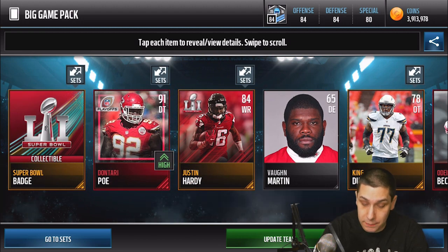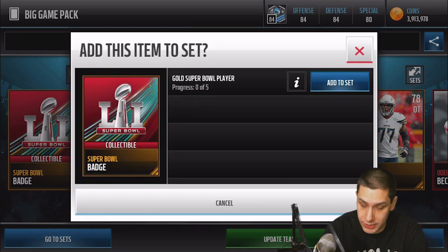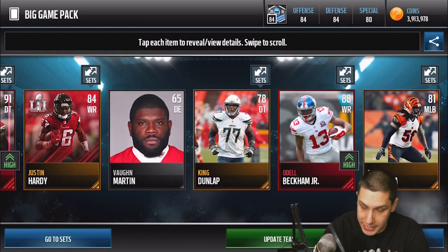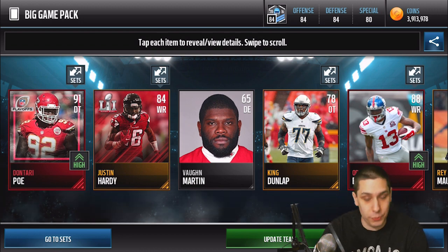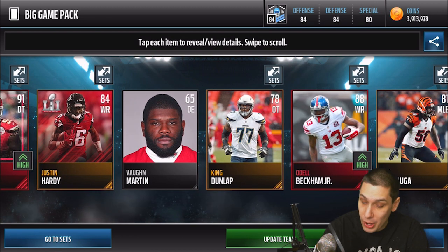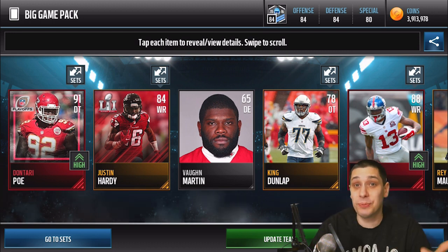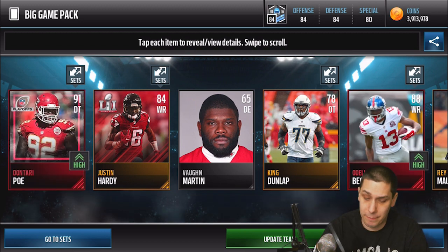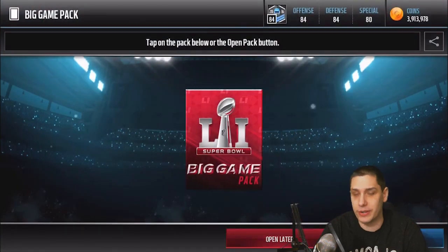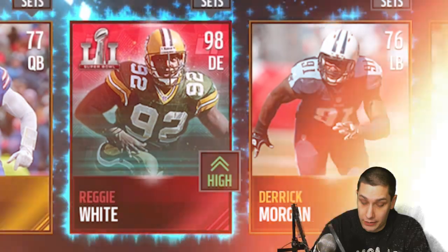Reveal all — we get a Dontari Poe playoff player 91 overall. We get another one of those Super Bowl collectibles. It looks like we have another red paint here — we get an Odell Beckham Jr. Not a bad pack: we get the Super Bowl collectible, a Dontari Poe, and an Odell Beckham Jr., plus the Justin Hardy gold player as well. That is a pretty nice pack, actually not bad at all. It's just a base elite Odell, but still not bad. I've actually pulled that Odell a couple of times lately.